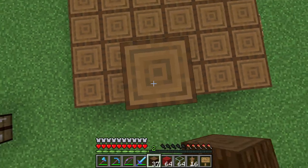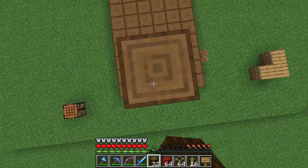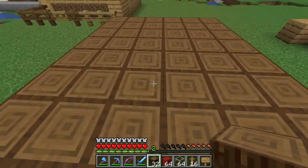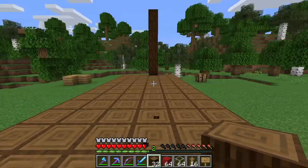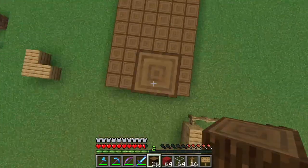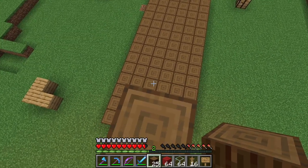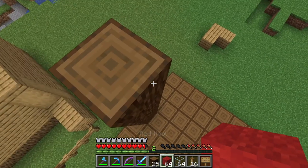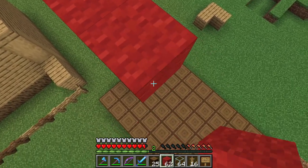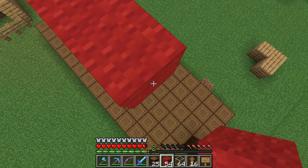So right here you're gonna need to go up six or seven blocks — one, two, three, four, five, six, seven. Now that you've done this, you want to make a line between the two logs with the red wool.